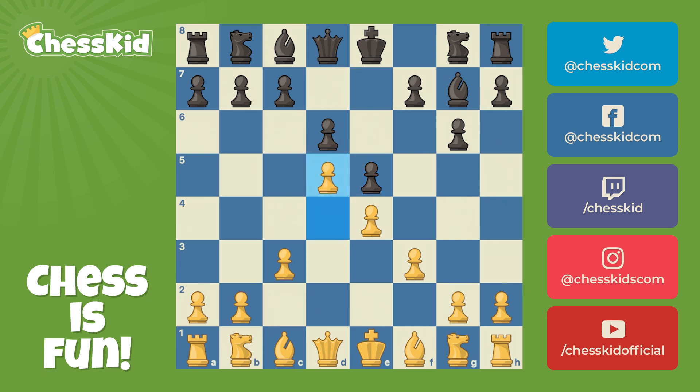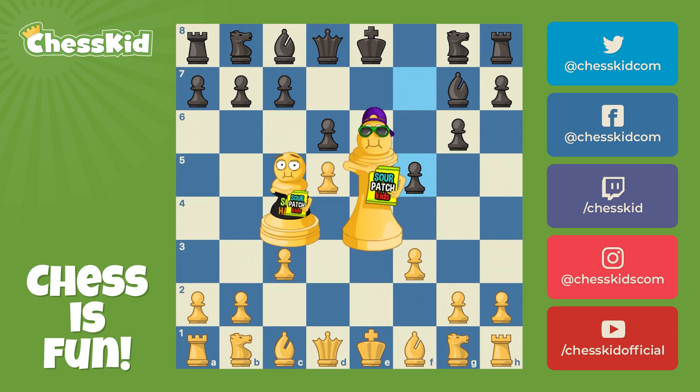White played the move D5, which clarifies the situation in the center — no more tension. Now here, I broke one of my own rules, kind of. Chess masters know when it's okay to move the F pawn. We've actually both moved our F pawn. It's not that we've been eating too many Sour Patch Kids — we are trying to break down our opponent's center.